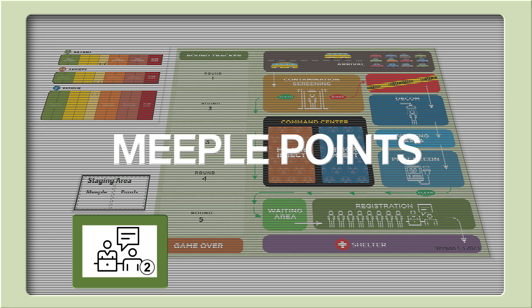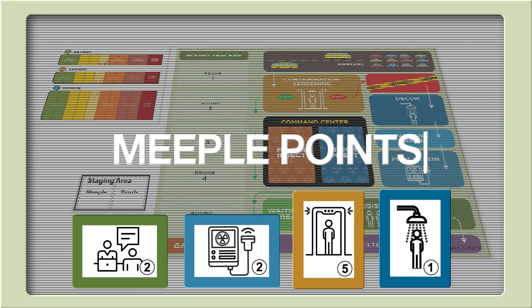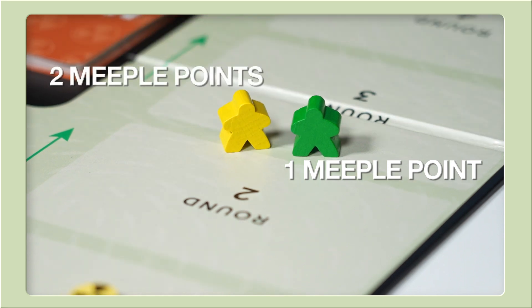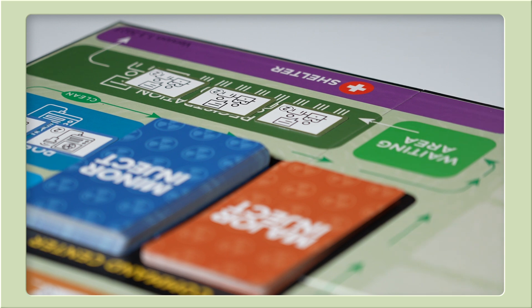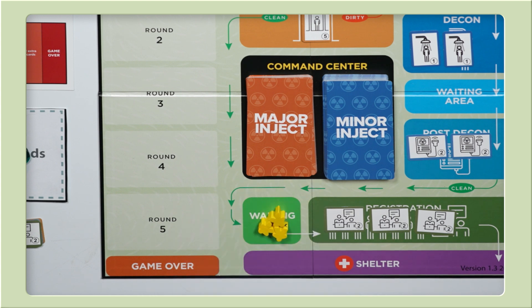Meeple points are a key concept in the game. They represent how much processing power it takes to respond to meeple's needs. If they are sick or require extra attention or assistance, they will have more meeple points. The registration resource can process two meeple points worth of meeple per resource. Green meeple are worth one meeple point. Yellow meeple are worth two meeple points. We have three registration resources and can process two meeple points each, or six total. We can process a combination of meeple — for example, two yellow and two green meeple, three yellow meeple, or six green meeple.